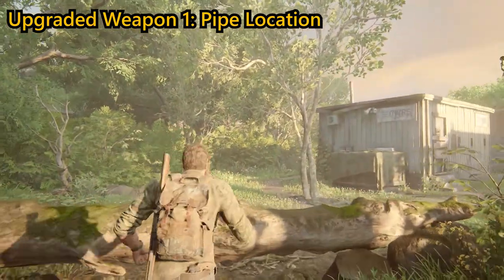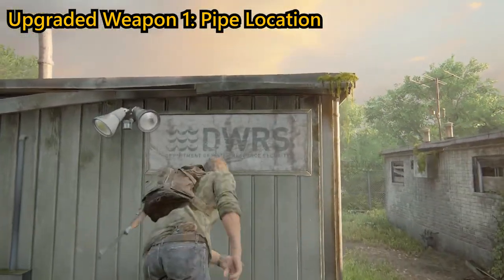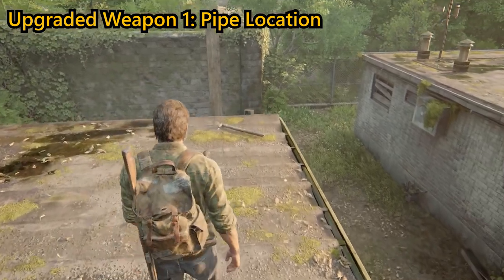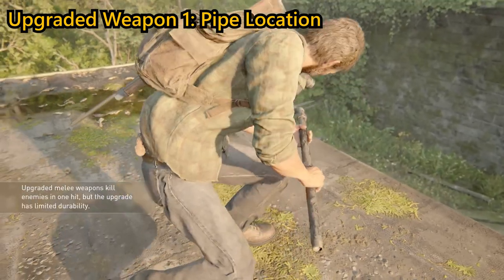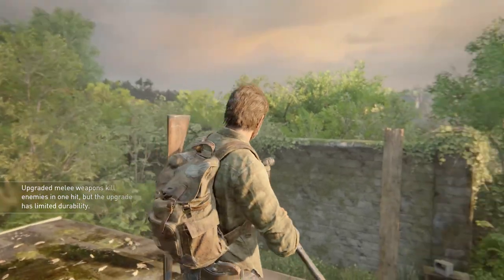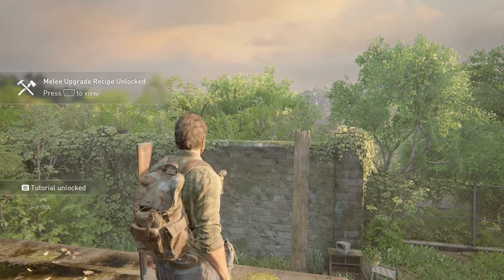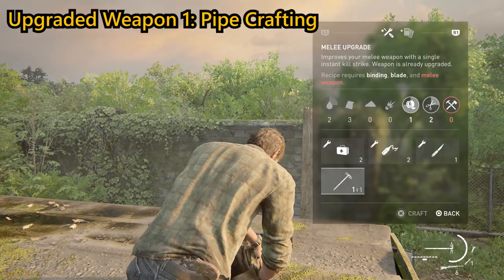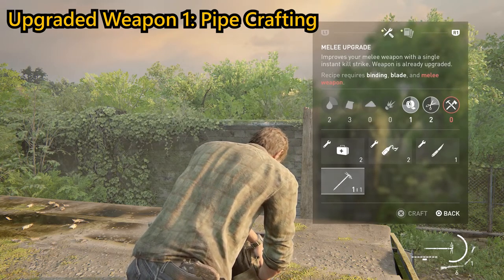You can upgrade a melee weapon once you've discovered how to craft melee upgrades, which can be done easily in the chapter Bill's Town: The Woods, where you will be able to craft melee upgrades once you collect the pipe on top of the first small roof where you lay the plank to cross to the adjoining building. You then need x1 binding and x1 blade to upgrade whichever melee weapon you currently have equipped, then hit an opponent with the upgraded weapon, which will kill them instantly. It doesn't work on bloaters.